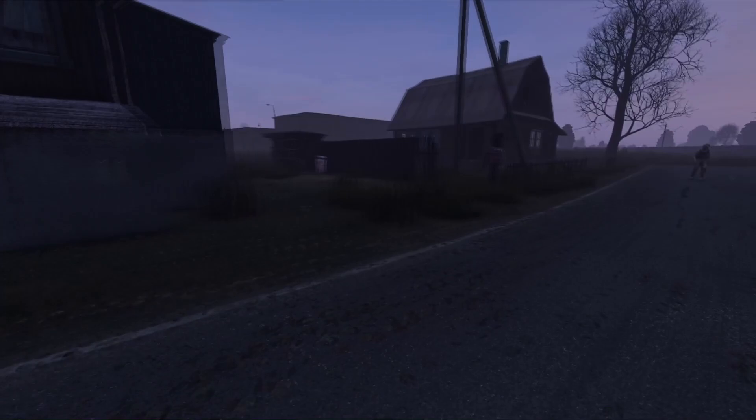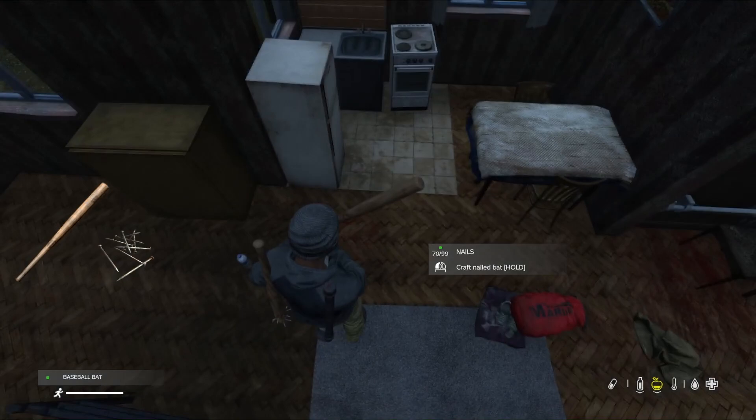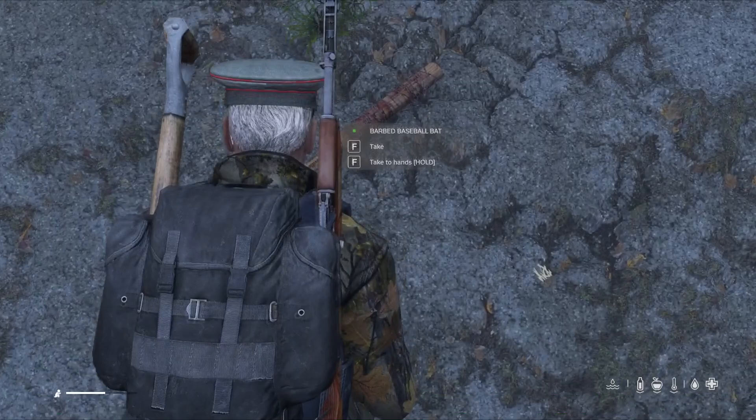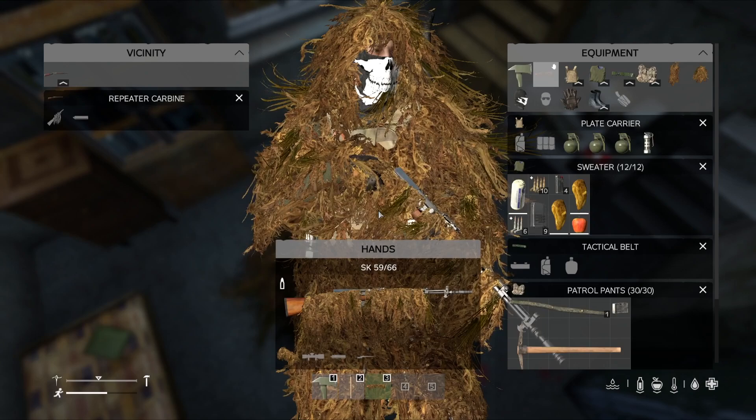The Mosin seems to be decent for medium range shots and you can still attach a scope to it. But the shotgun is awful unless you barrel the torso, so just be careful. If you're looking for melee damage, combining nails with a bat will produce a nailed bat which adds cut damage to most things it hits. You can also take a bat and combine it with barbed wire to make a barbed wire bat — my personal favorite weapon to look at.